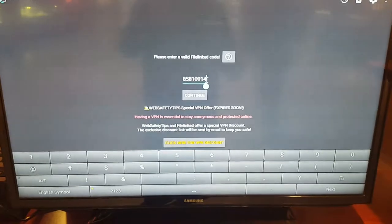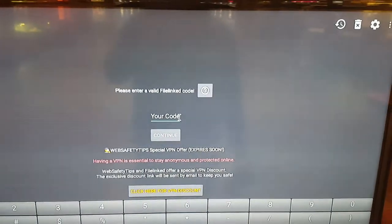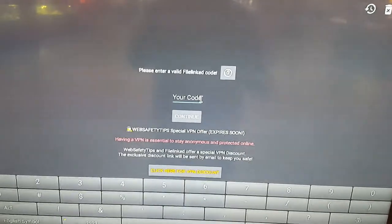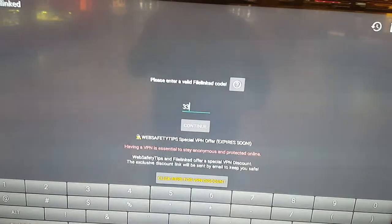I'm going to go to the code, erase it — you know the code, it's 858-10914. I'm going to punch in a new code: it will be 3-3-0-0.